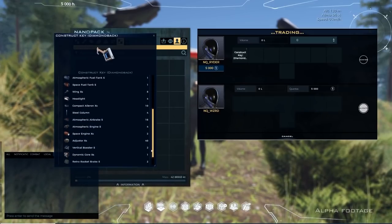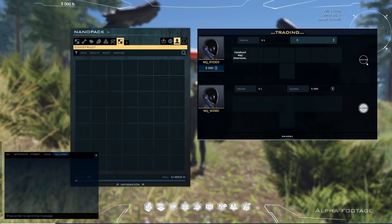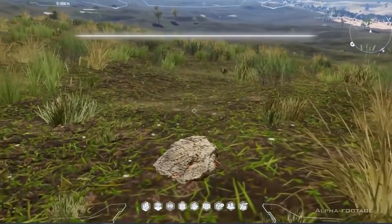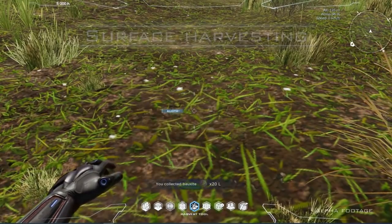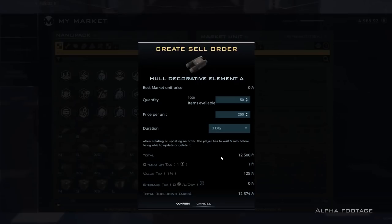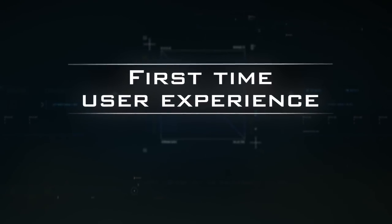The game features multiple planets and players can seamlessly travel between all of them via their spaceships, with new planets to be added over time. NovaQuark have spoken many times about the massive numbers of players that will be able to interact on the same server and in the same location — there are entire videos on this which will be linked in the description. If this actually works as described, it sounds like very impressive tech.